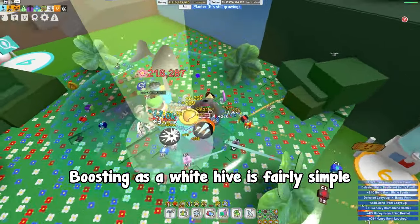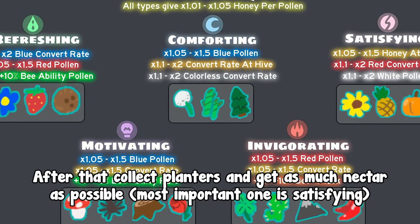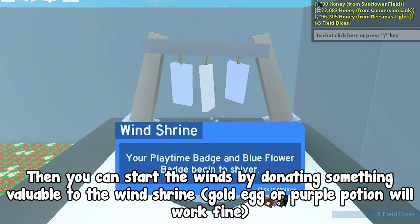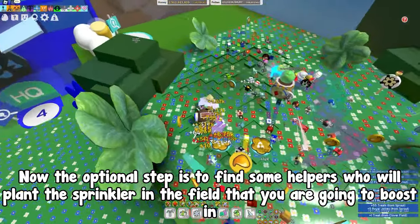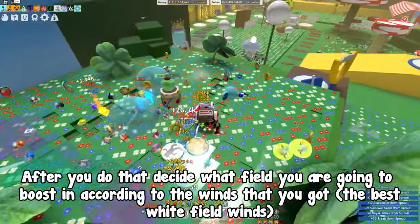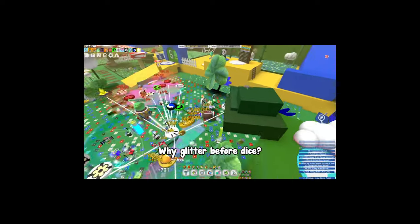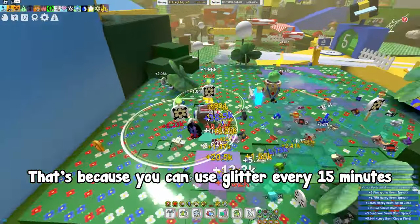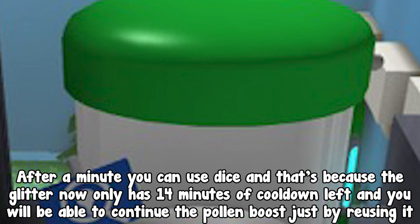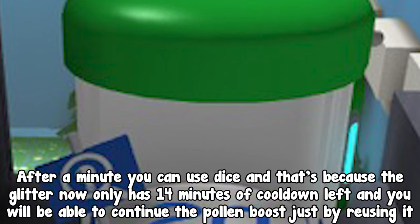Boosting as a white hive is fairly simple. First you kill the mondo chick for its boosts. After that, collect planters and get as much nectar as possible — the most important one is satisfying. Then you can start the wins by donating something valuable to the wind shrine; a gold egg or purple potion will work fine. The optional step is to find some helpers who will plant the sprinkler in the field you are going to boost in. After that, decide what field you are going to boost in according to the wins that you got — the best white field wins. Go to that field and use glitter. Why glitter before dice? That's because you can use glitter every 15 minutes, and since dice lasts 15 minutes you have to use glitter first and wait about a minute. After a minute you can use dice, because the glitter now only has 14 minutes of cooldown left and you will be able to continue the pollen boost just by reusing it.